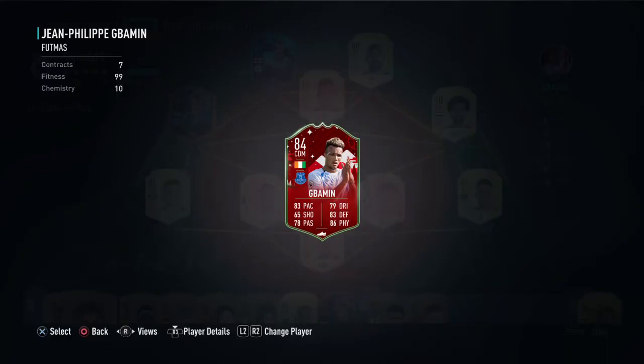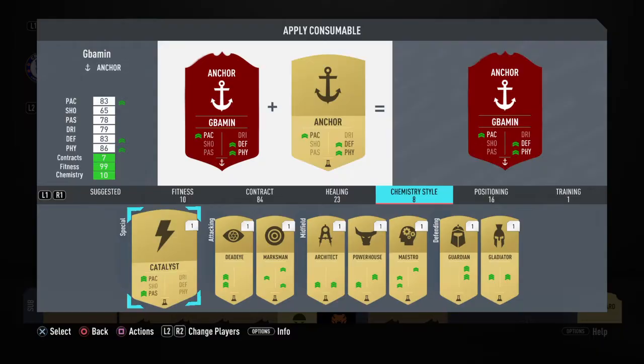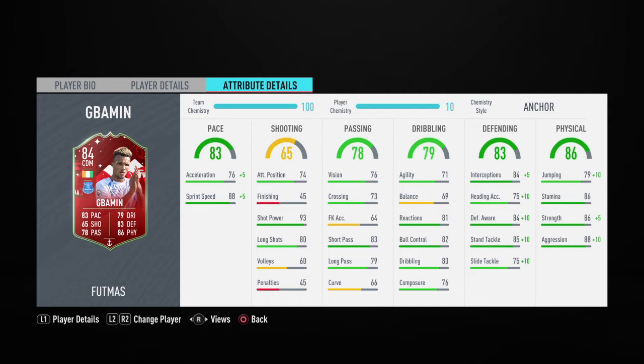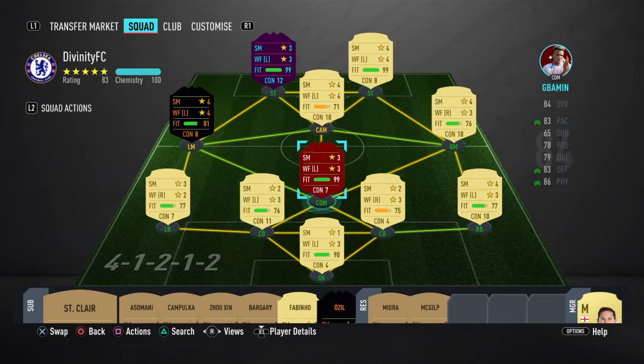There we go, add him to the team - 10 chem. I don't want to add Catalyst, although that actually wouldn't be that bad on him, but I want to add Anchor. Let's check out his stats now. His pace is really good - acceleration isn't the best but sprint speed is amazing. Defending and physical is just maxed out now. That's insane!